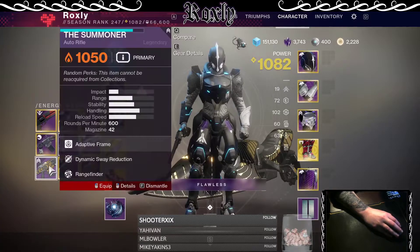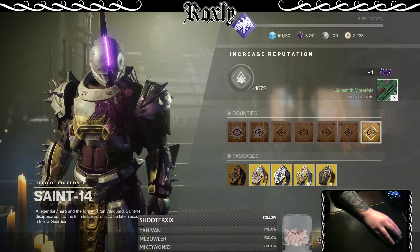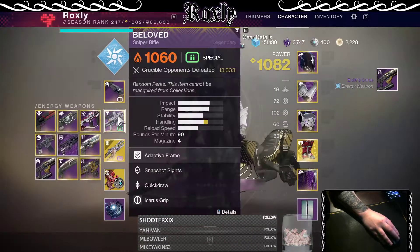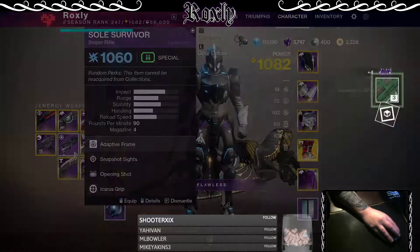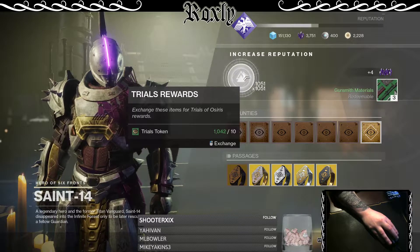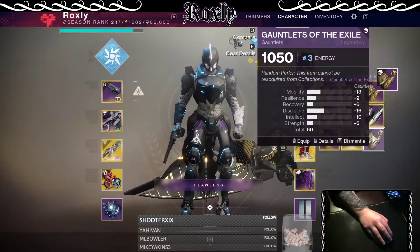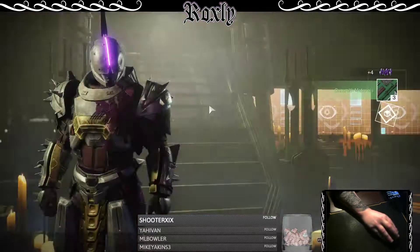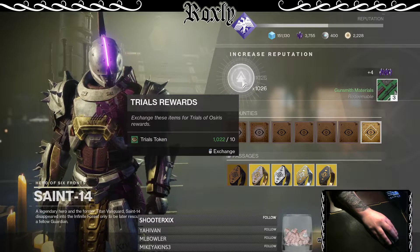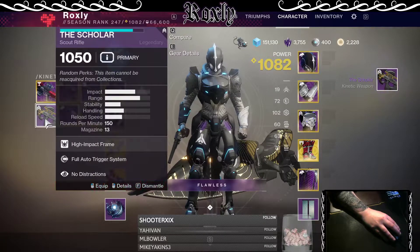Not something I want. Comments might get mad at me for deleting some of these things, but I'm not really an auto-rifle user as you guys can probably tell. More gauntlets — come on. If I can get, like, a 68 stat roll with low mobility, high resilience, high recovery, that'd be really, really nice.